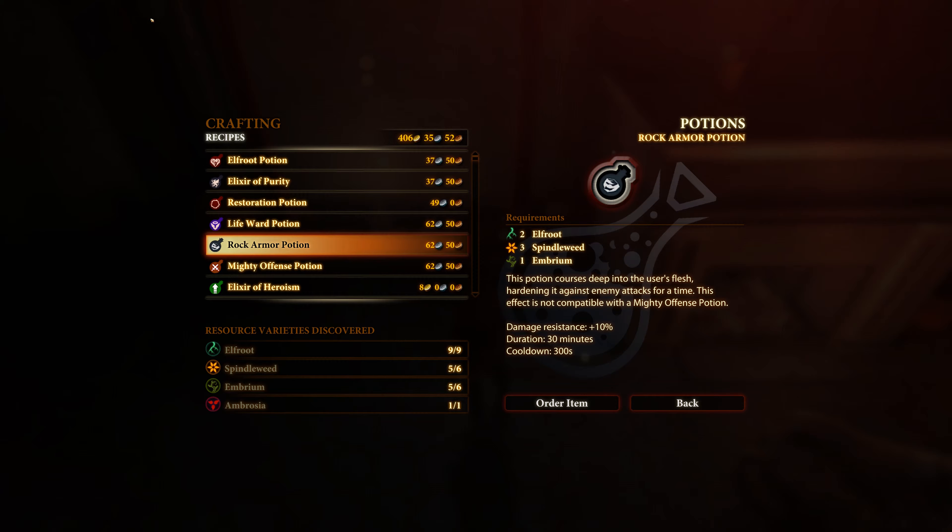Alright, our rock armor potion — this one's going to cost 62 silver 50 copper to create. You're going to need two elf root, three spindleweed, and one embryum in order to make it. It lasts for 30 minutes and increases your damage resistance by 10.